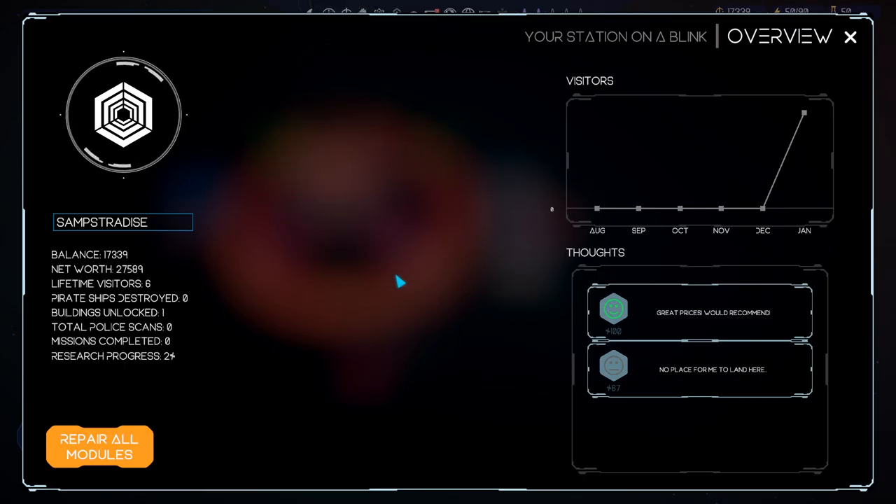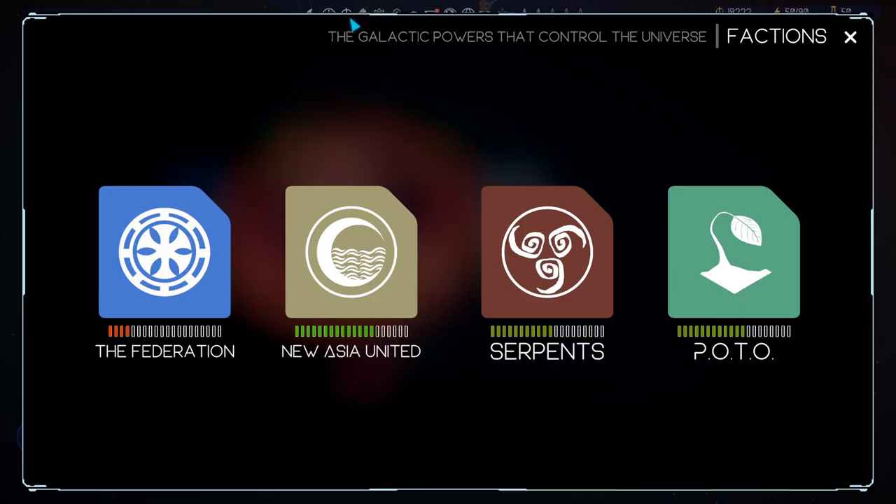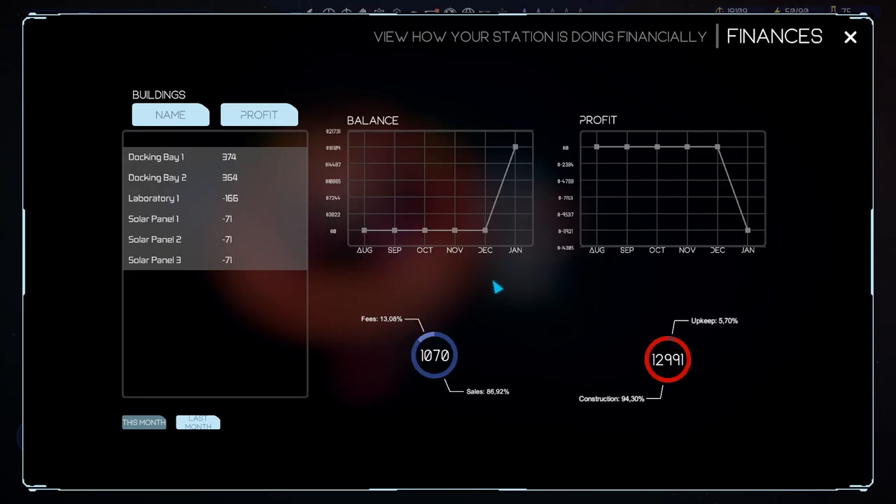Up here you can see our overview - our total balance, network, how many lifetime visitors we have, and what the people think about us. Then we've got factions and what they think of us. What I wanted to show you was finance, which is here. You can see your total profit and what it's split into - fees, sales, etc.